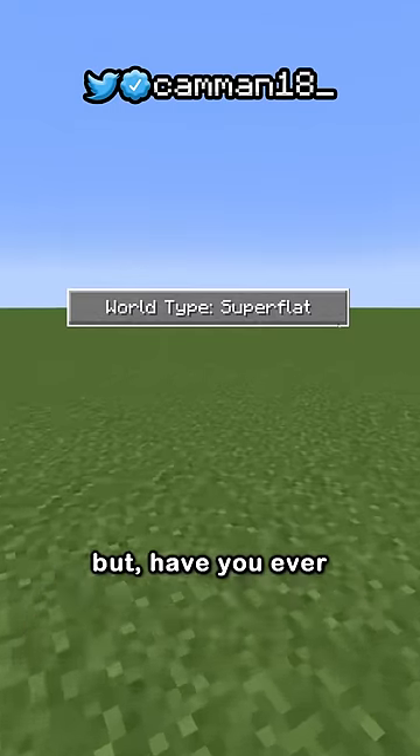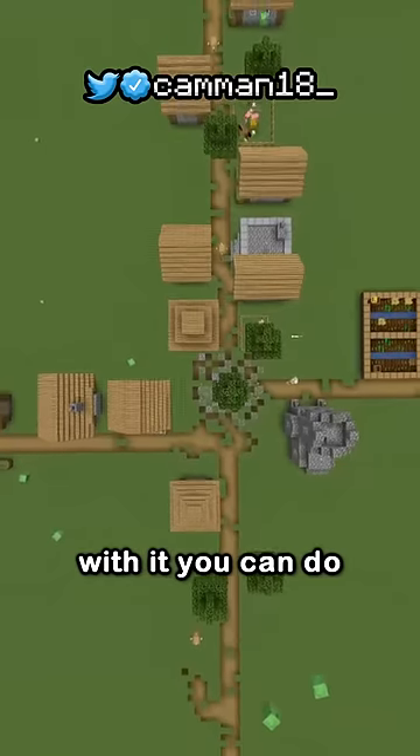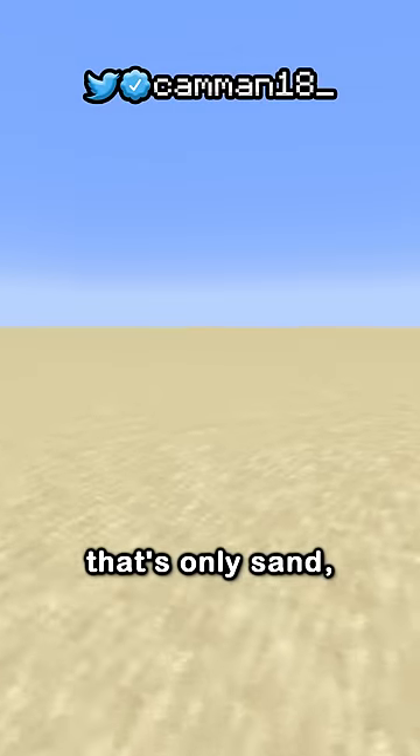Everyone knows you can set a Minecraft world to superflat, but have you ever clicked this button? With it, you can do some really weird things, like make a world that's only sand.